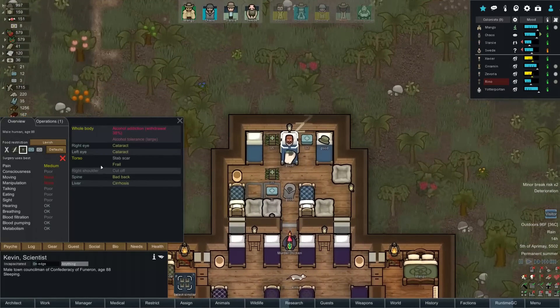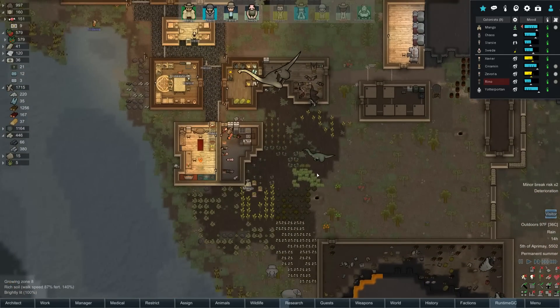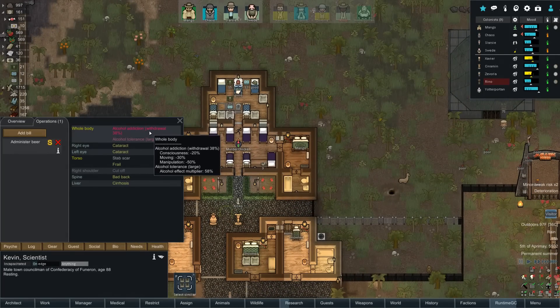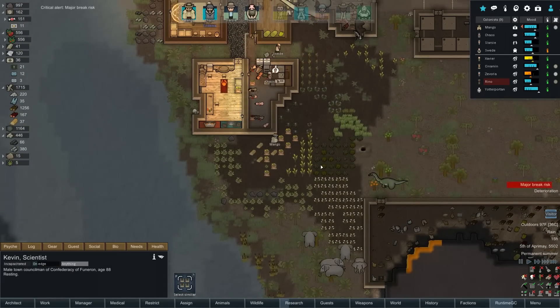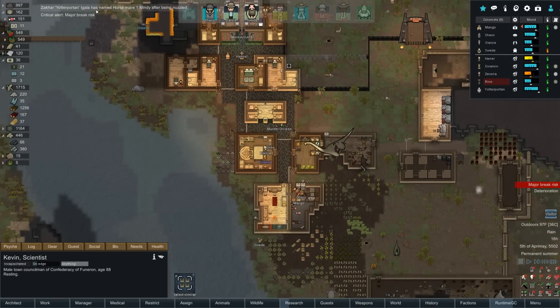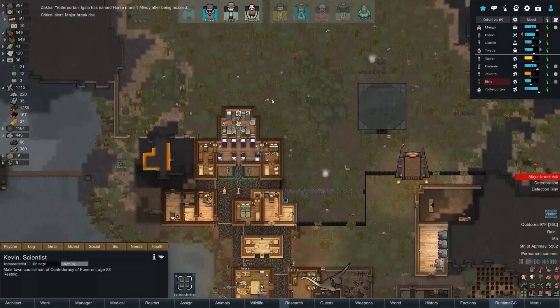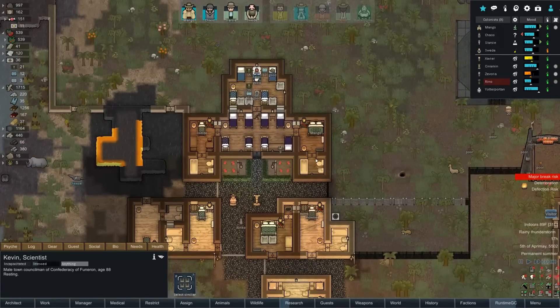Kevin's still unconscious back at base but his anesthesia has worn off. Let's unsuspend giving him beer to get him off the map — hopefully that gives us a mood bonus. Alternatively we could wait until the alcohol addiction is completely taken care of, which might actually be better for him. Even if we give him the beer, will he be able to walk off the map before collapsing again? I'm also very curious to see how much penalty we get for force feeding him alcohol. Yotter has named horse one 'Mindy' after being nuzzled — convenient!